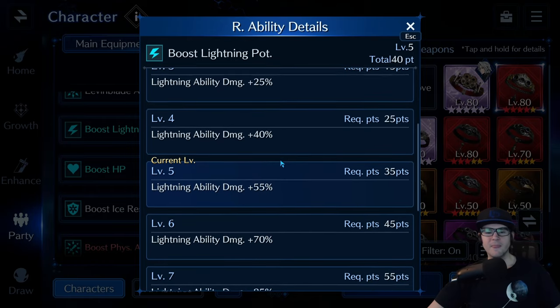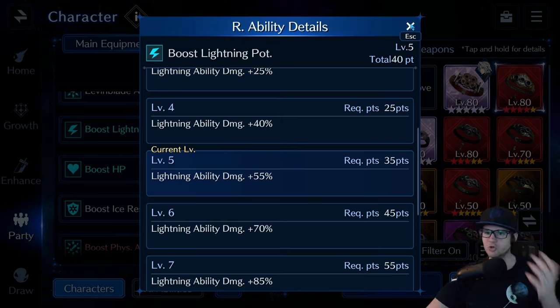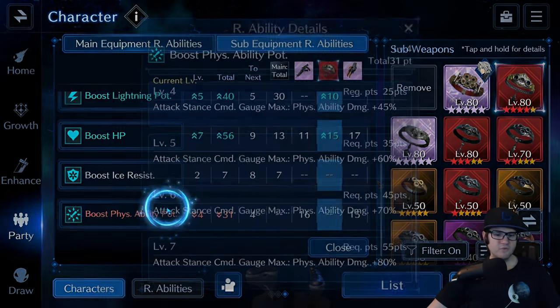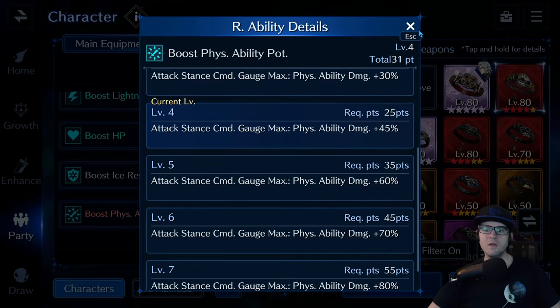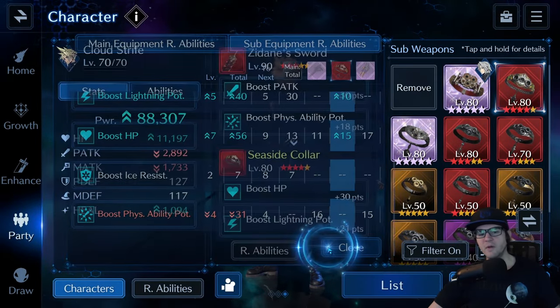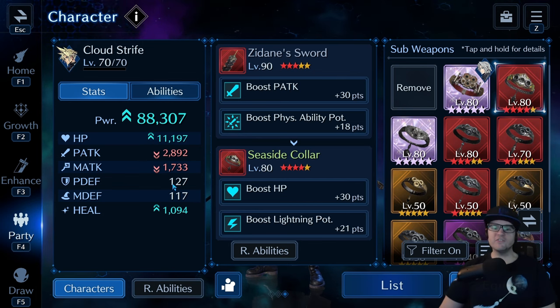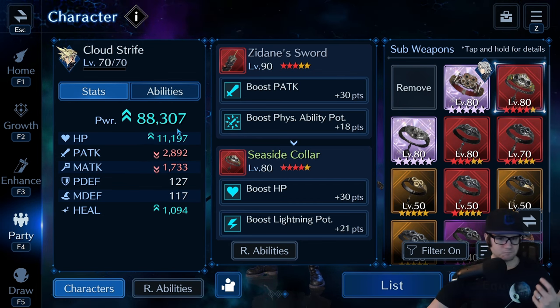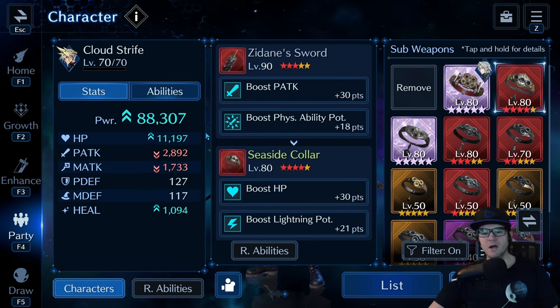Getting that extra 15 percent lightning damage across the board was appealing, even if my AI occasionally took control and used Thunderblade from Murasame when I didn't want it to. But by dropping from level five to four I was sacrificing that 15 percent. I figured the extra HP gave me more survivability since Cloud has low physical and magic defense. That was my original plan - and while it worked to an extent, I ended up losing out on damage in the long run.